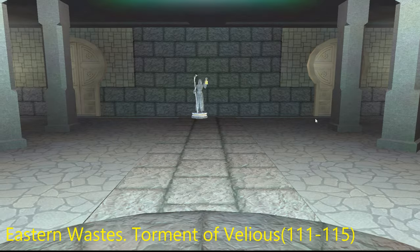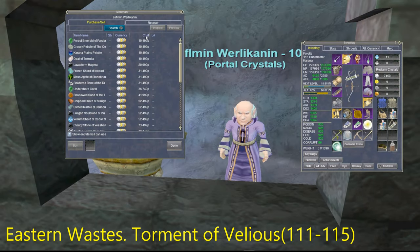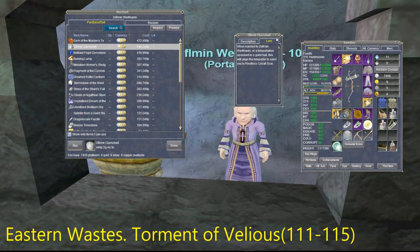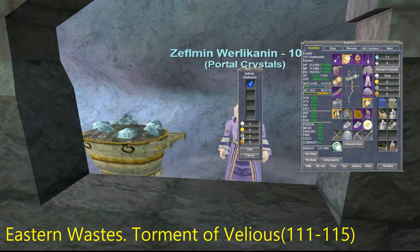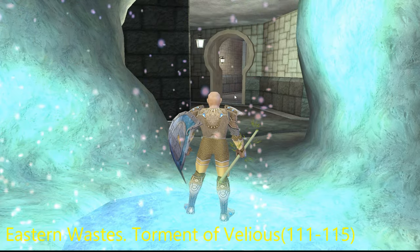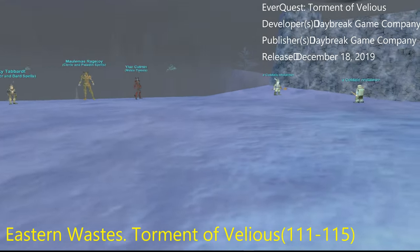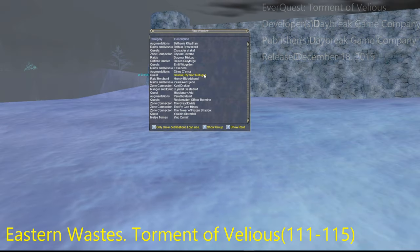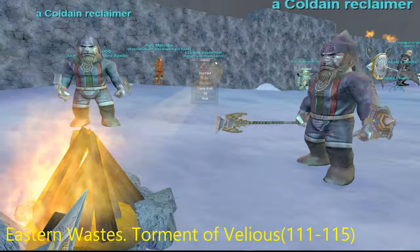Sometimes I'll only get the necessities because these spells are quite expensive, and I'll just come back when I have more platinum. Next up are the level 111 to 115 spells — you can get some in the Eastern Wastes. This was the Torment of Velious expansion. Just go to the guild hall teleporter and buy the stone you need to get to Eastern Wastes, and right as you zone in all the vendors are right there. Just click Find, click your class, and it should take you right there.